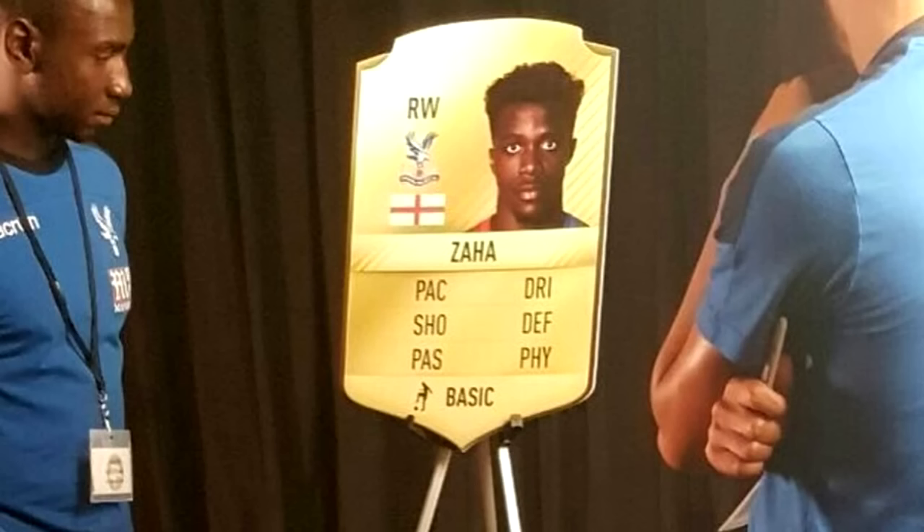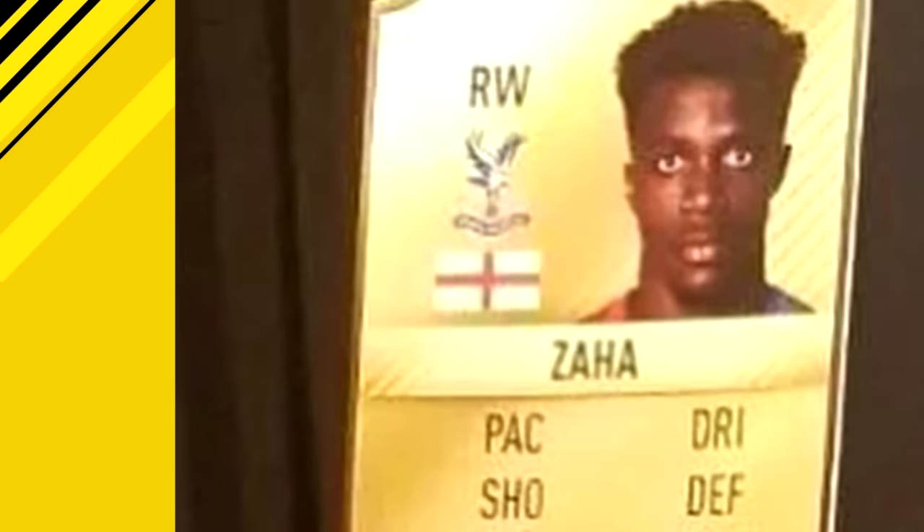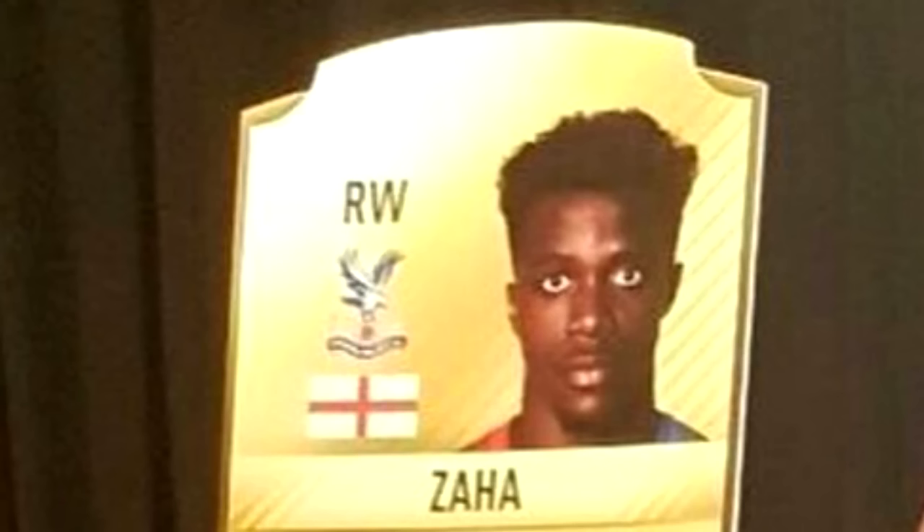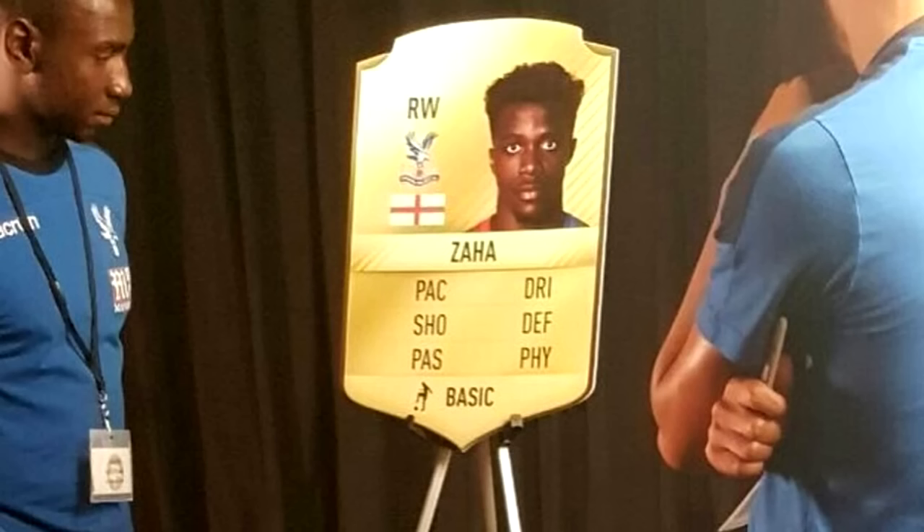We're going to have a look straight away at the Wilfred Zaha card. Crystal Palace tweeted out pictures of the players looking at the cards. I'll show you the close-up and zoom in a bit. It was an event with Zaha, Bolasie, Townsend, and a couple of others doing a shoot. I don't think these were meant to be leaked. They've got the same shape and the lines — I think the lines are just going to be like a pattern, like we saw on the legends card. I don't believe it has the golden strip that the legends card does, which might be exclusive to legend cards and inform cards.